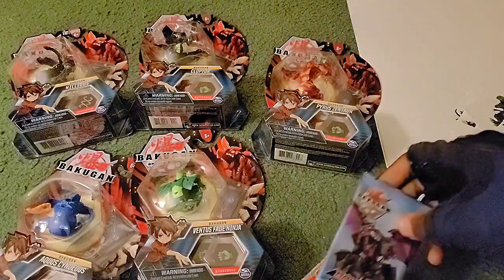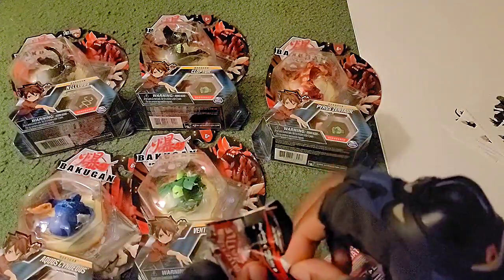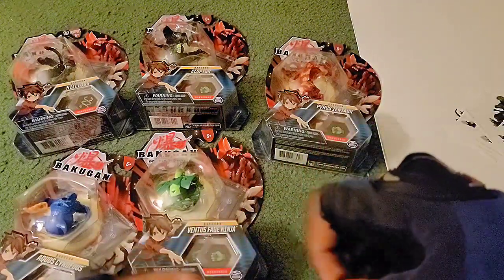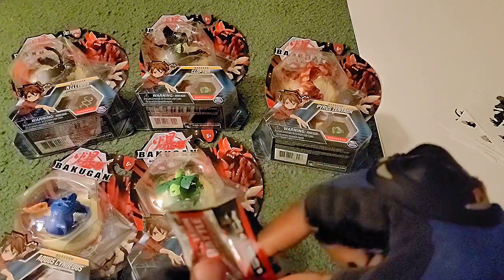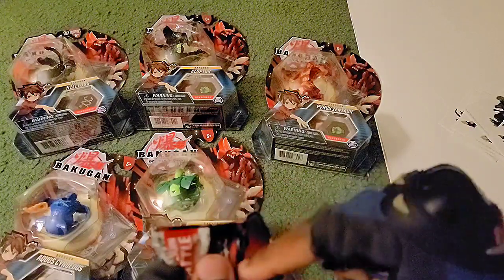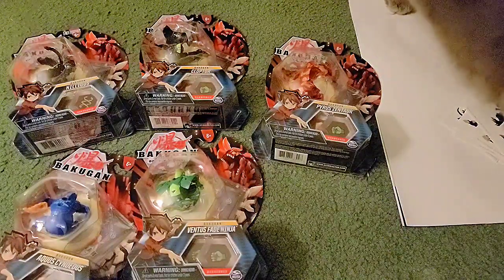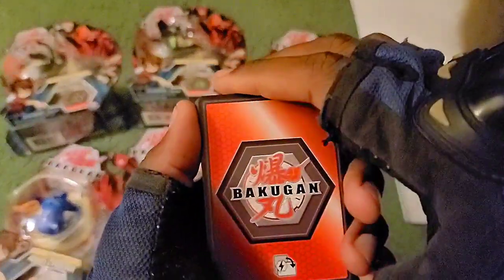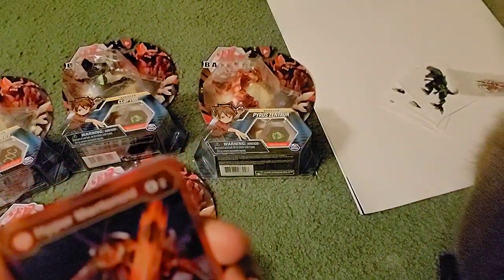I'll probably open the Ollie's card packs in a live stream, but let's get into these packs. All right, got a little bit of a mess to clean up. Hey kitty! Hey June Bug - she's a talkative one but she wants pets. You'll probably hear her throughout.